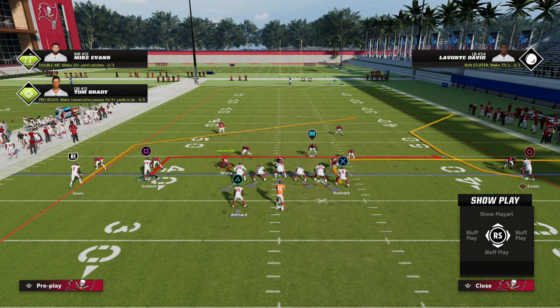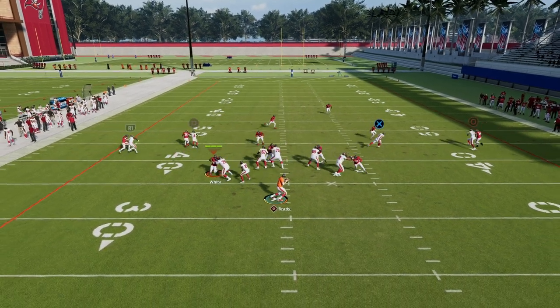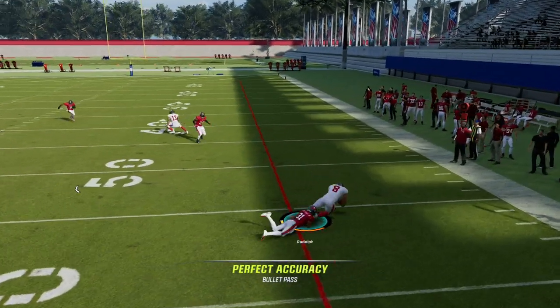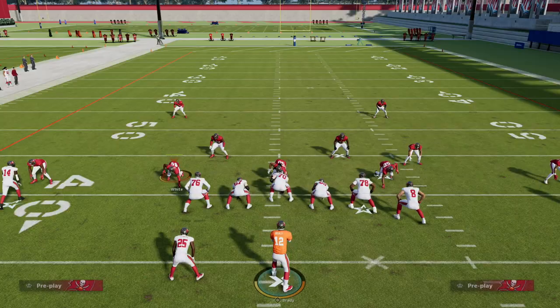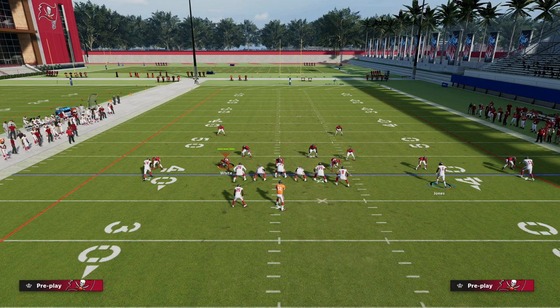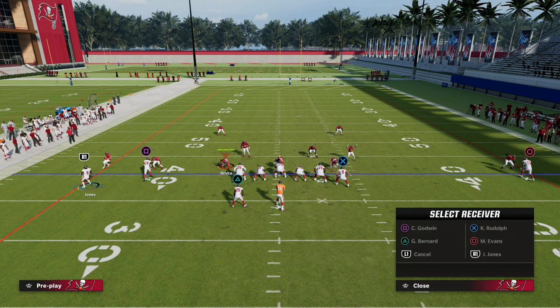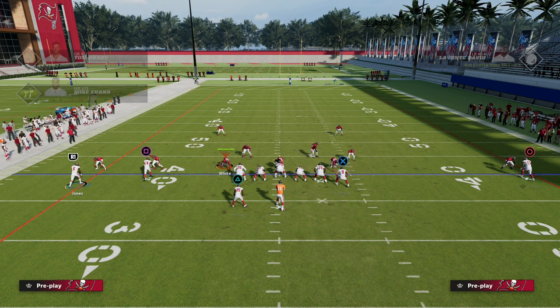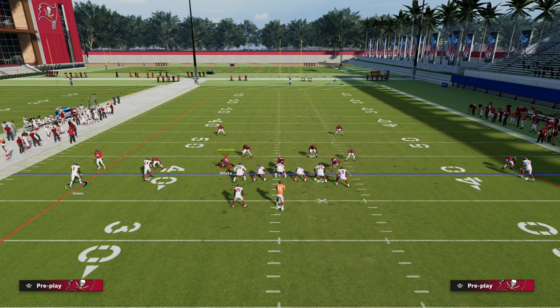This is my favorite way to run this play. What we're really looking for first is our tight end out route — that is the main route on this play. It's the route that is going to force your opponent to have to play a specific style of defense that most people don't really like to play this year. They're going to have to respect the fact that your tight end quick to the flat is actually really effective in this formation.